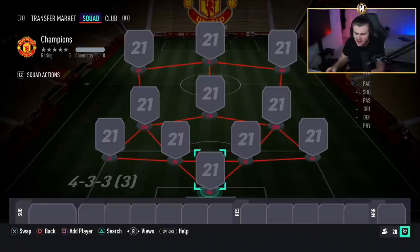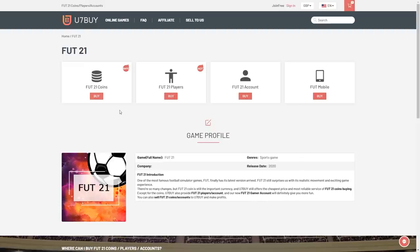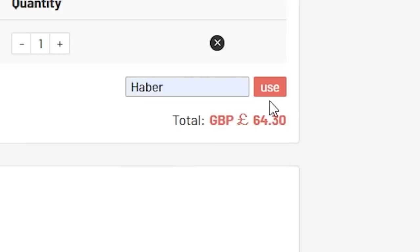How is it going lads? Welcome back to a brand new video. Today what I've got for you is a 300,000 coin Foot Champions squad builder. For cheap, fast and reliable foot coins check out u7buy.com. There is a link in the description and use the code HABER to get yourself a discount on all of your orders.